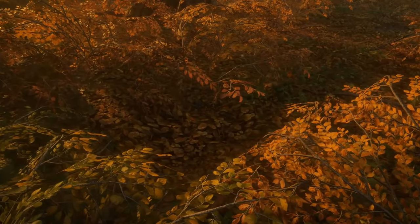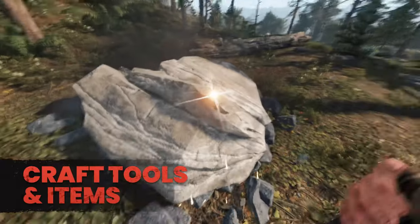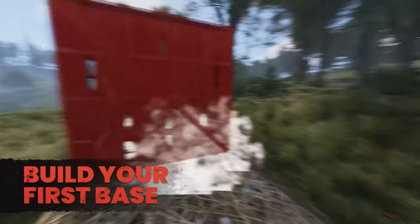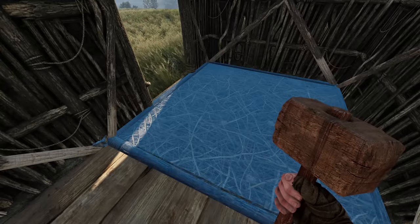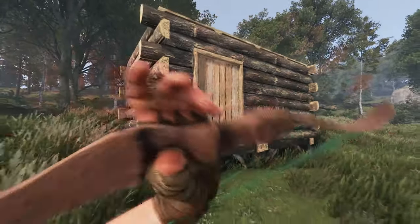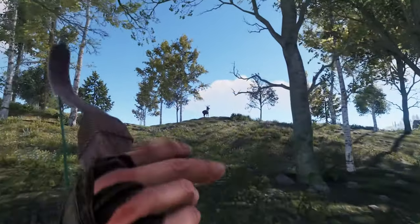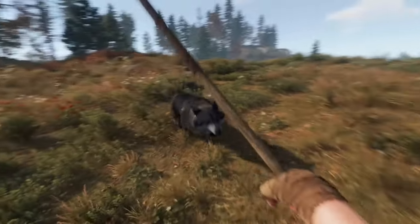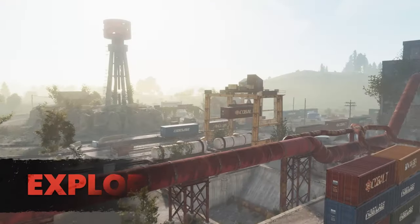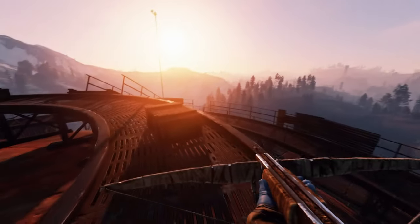In Rust, you're in a big world after the end of the world. There are forests, mountains, rivers, and beaches on the island where you start. The weather changes — like rain or snow — can make it hard to see or affect your health. Day and night affect animals and other players' actions. When you start playing, you only have a rock and a torch. The rock helps you get wood from trees and stone from rocks. The torch gives you light and keeps you warm at night. At first, you need to gather enough stuff to make a basic weapon for hunting and to protect yourself, and also build a small shelter to stay safe at night.